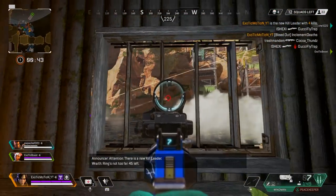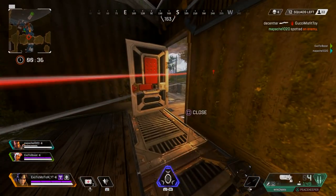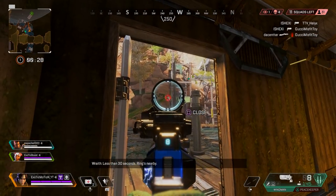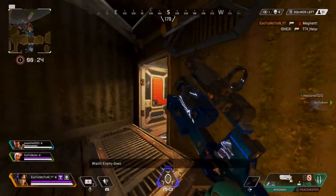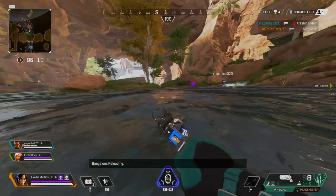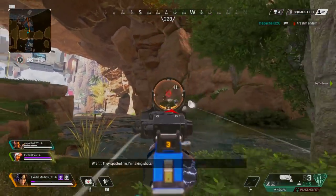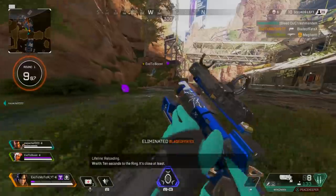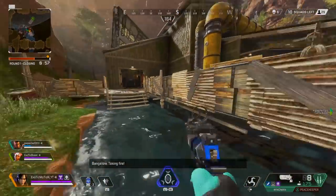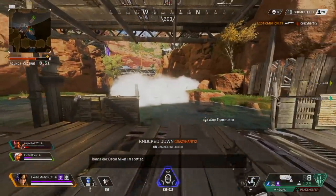Starting off, I want to talk about weapons, because weapons are everything in this game. You want to use what you're comfortable with, but the Wingman is by far the best gun in the game. Even though it shoots slowly, it does 45 damage to the body and almost over 100 to the head — from long range or close range, it doesn't matter. It does basically as much damage as a sniper, with a faster fire rate and more ammo in the clip, especially if you throw on an extended mag.